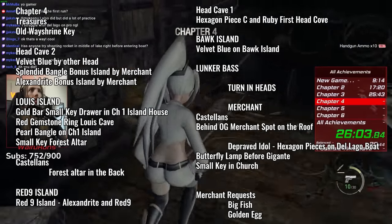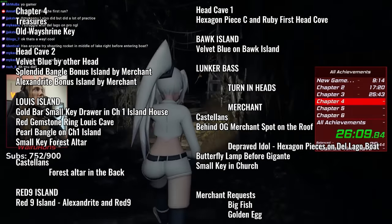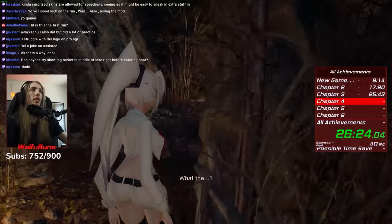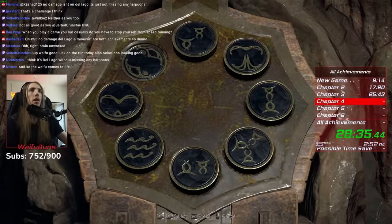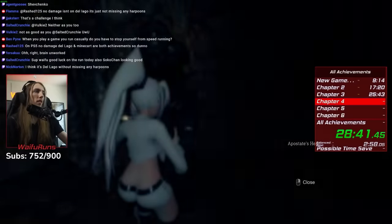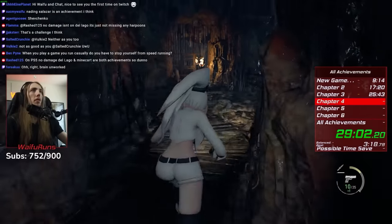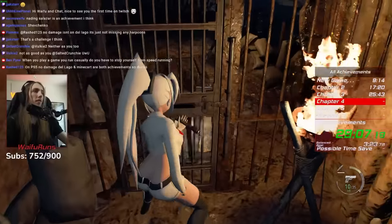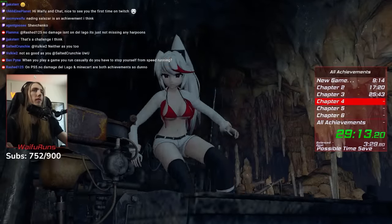Chapter 4 is the largest chapter in the game, and it also has the most stuff to do and collect: 10 treasures, 2 merchant requests, and 2 Castians. After running past the waifu's worst nightmare, we get a wayshrine key and get on the boat. Turning left immediately, we arrive at the second head cave where we get a velvet blue and the head needed to beat the chapter. I should note that I am collecting red, green, and yellow herbs even though I can't use them, because selling them combined near the end of the run will get me nearly $100,000, saving time when I have to buy the Infinite Rocket Launcher.